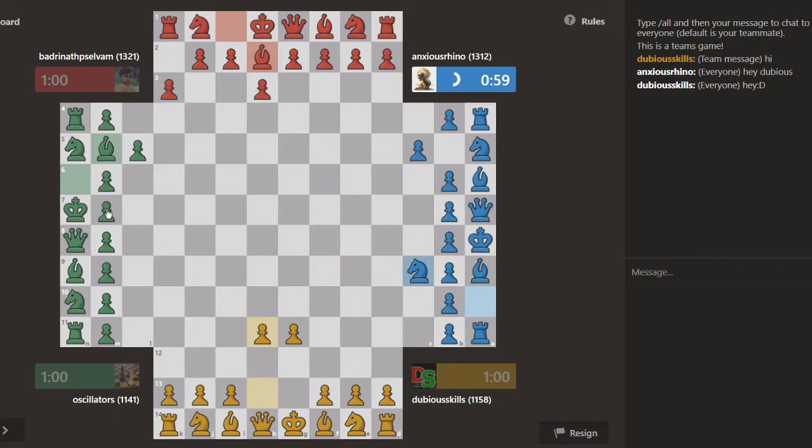I can take over here — he takes the knight. So if I take, he takes the knight, my teammate takes. How about my teammate takes and then I defend? So I might even actually do it.